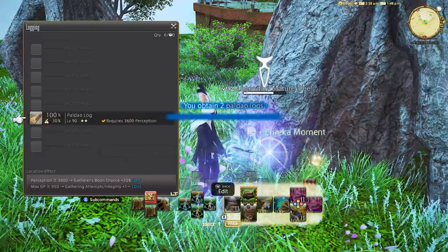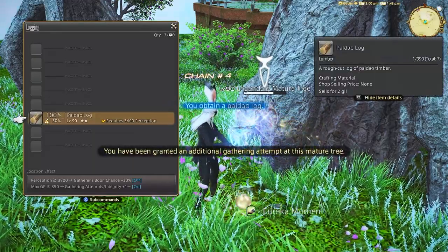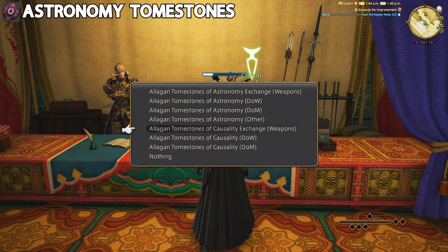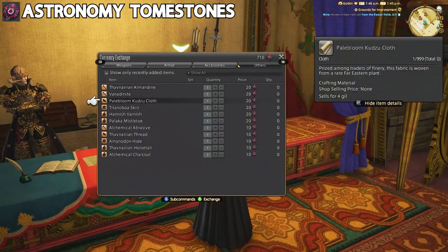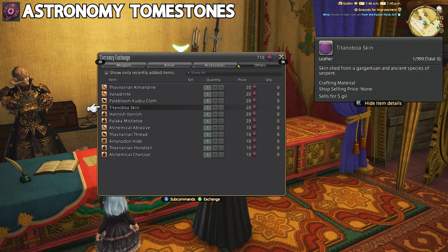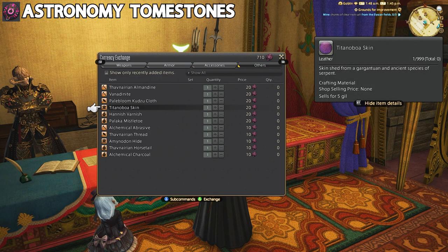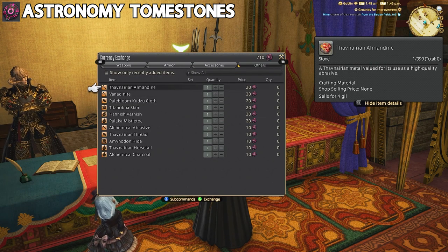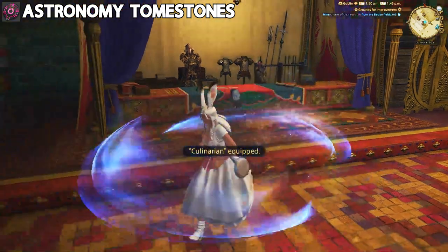Before you click off, there is a way to make a ton of money without crafting or gathering, and this is for all of my battle class players. That is using your Tombstones of Astronomy wisely. The materials needed prior to this patch for crafting mats are strictly from the current tombstone vendor. If you're only doing battle classes with zero endgame crafting and gathering, then focusing on this alone — purchasing these materials and selling them on the market board — are going to get you quite a lot of gill.